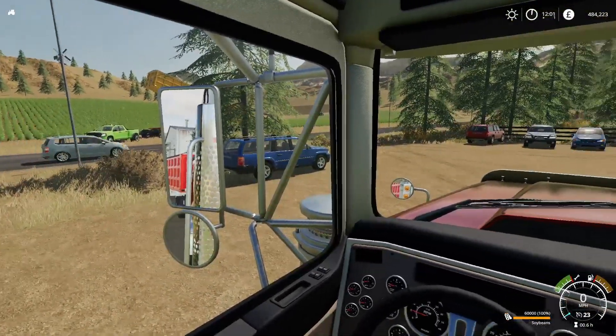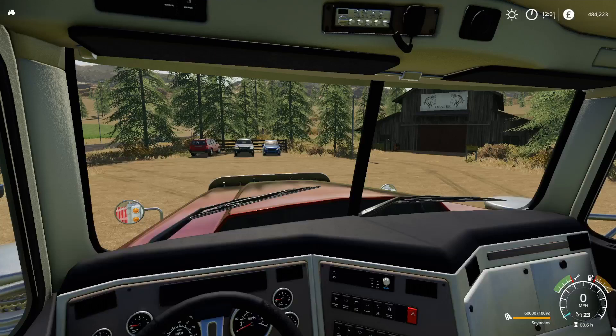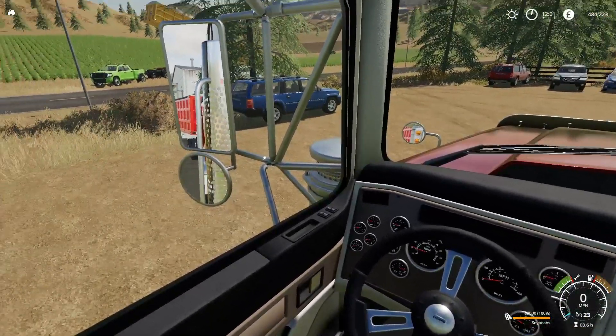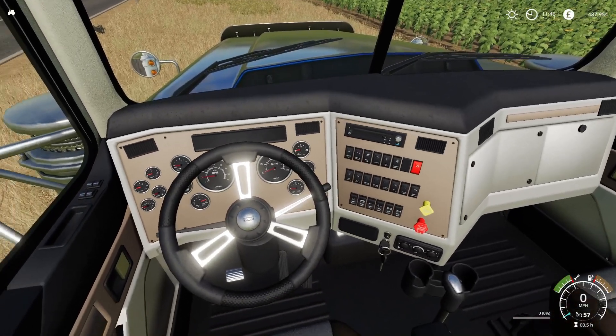Hello and welcome to mod review for FS19. Today we are looking at the SX Tipper, and this one is part of the SX Heavy Pack. So if you're looking for the tipper on its own you won't find it - it's part of the pack. I'll show you that in the mod hub; if you search for SX Heavy Pack it should come up and the tipper is in there.